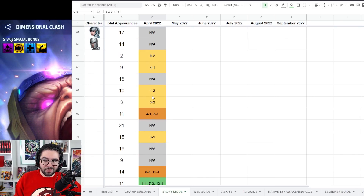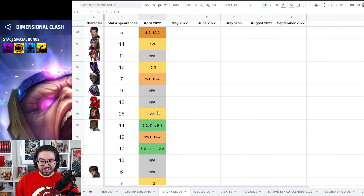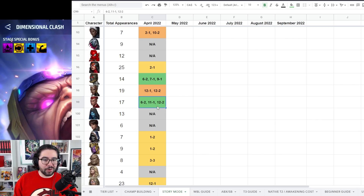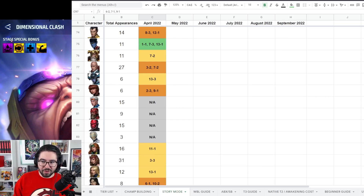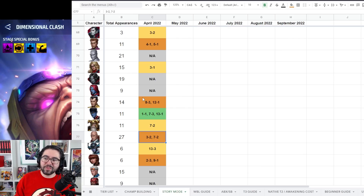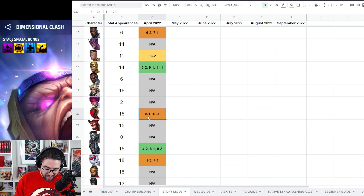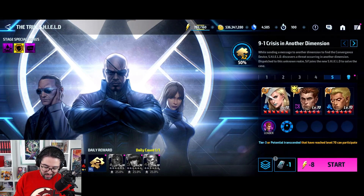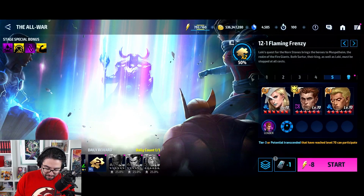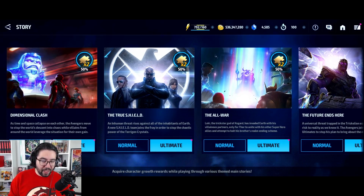A really good thing about this month is that no character is featured for more than three missions. There are some unfortunate characters like Nightcrawler and Sunbird featured three times, but we also have popular or cheaper characters like Captain America and Star-Lord available for three different fragments. The missions range from 1-1 to 8-2 or 8-3 for the Dimensional Clash, 9-1 to 10-2 for True Shield, 11-1 to 12-2 for the All War, and 13-1 to 13-3 for Thanos.